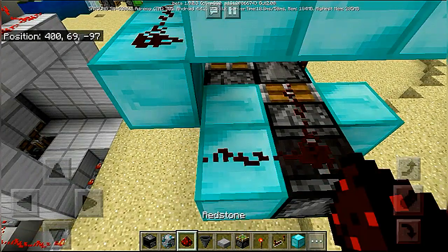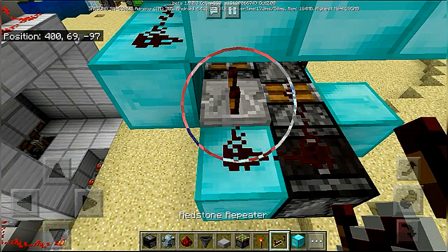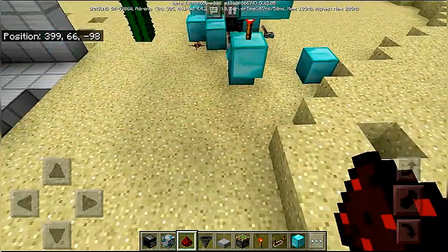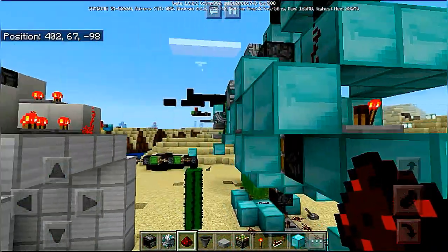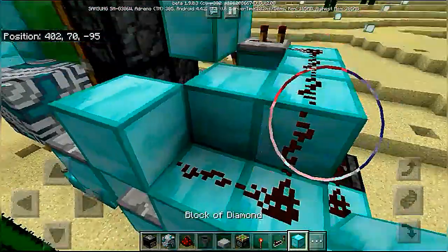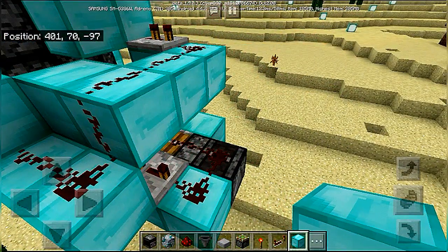A repeater set to max delay with dust in front of it, so that dust is connecting. Place a block to block that connection. Now go down.